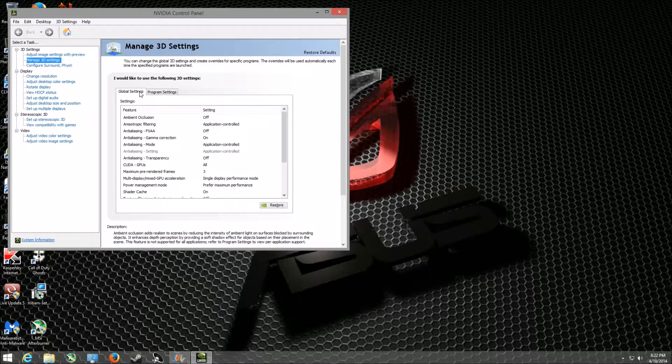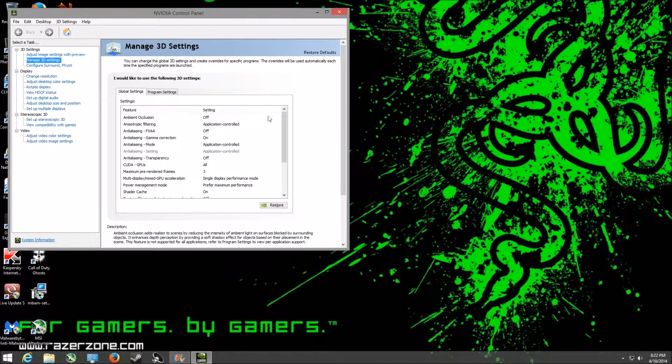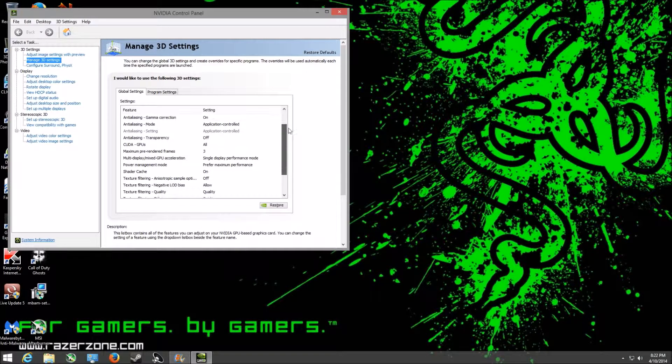After you make your decision, you're going to go down to multi-display, mixed GPU, and you're going to change that to single-display performance mode. After that, scroll down right under it — it's power management mode. Set that to preferred maximum performance.